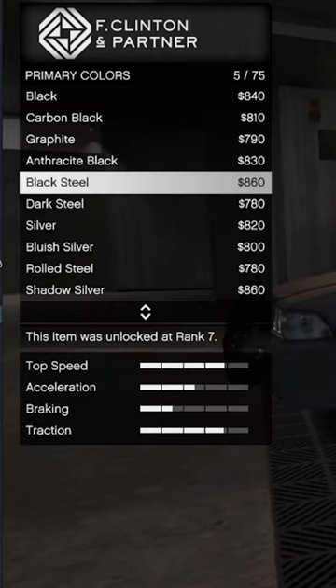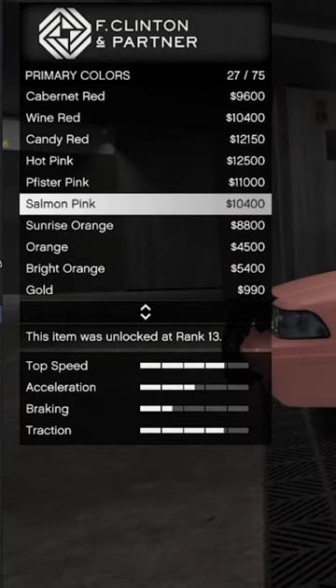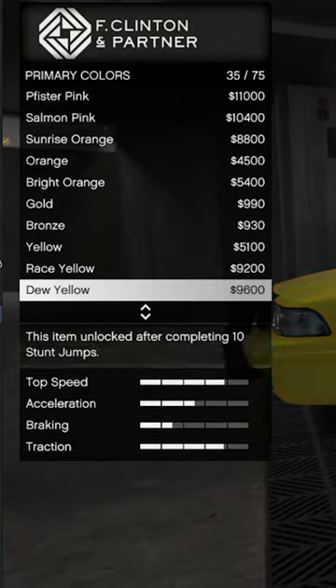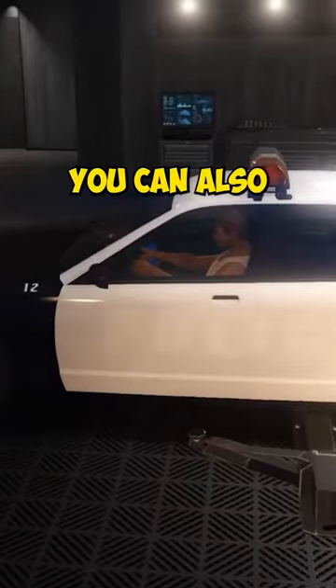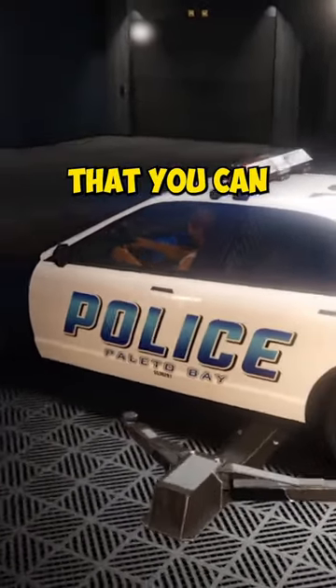I noticed that you can't customize these normally in like an LS Customs, so I went over to my agency and went to my garage there. I was able to customize my unmarked cop car. You can also do this with the marked cop car, and there's a lot of different customizations that you can choose from.